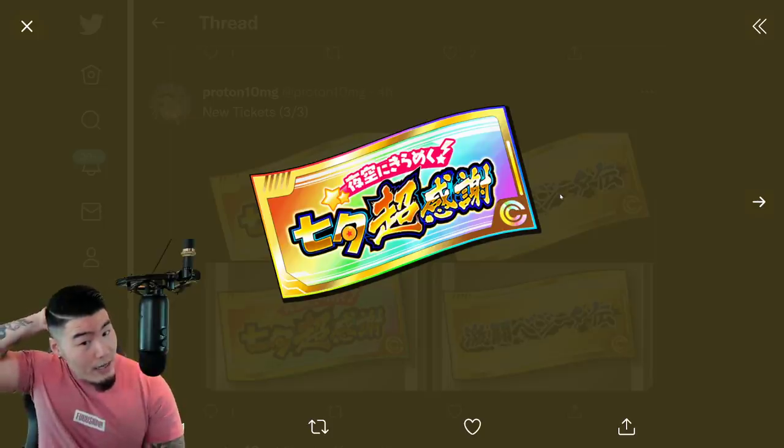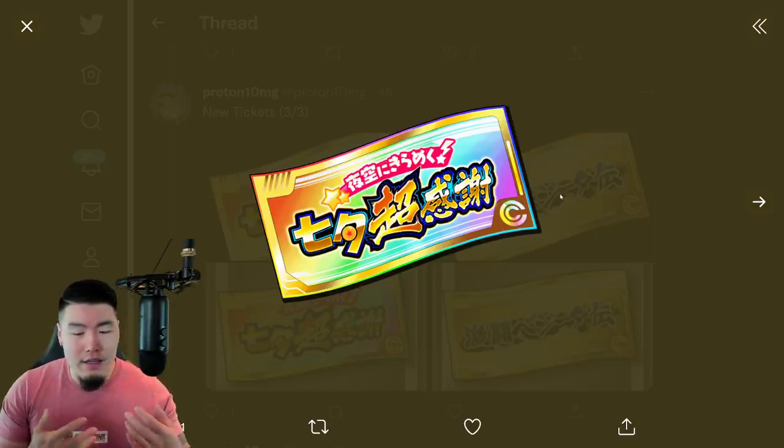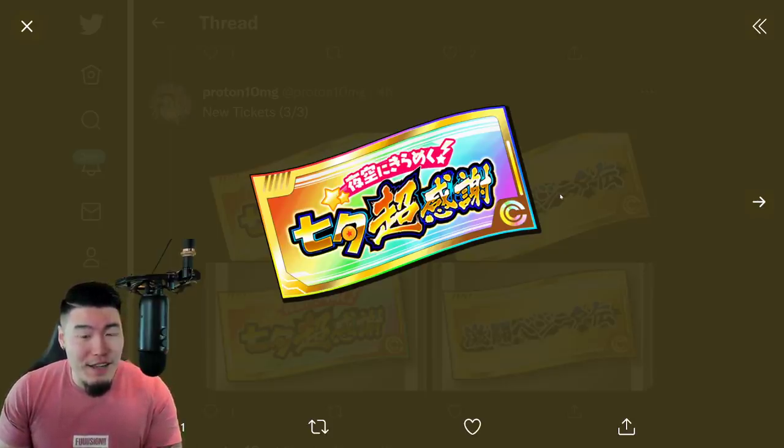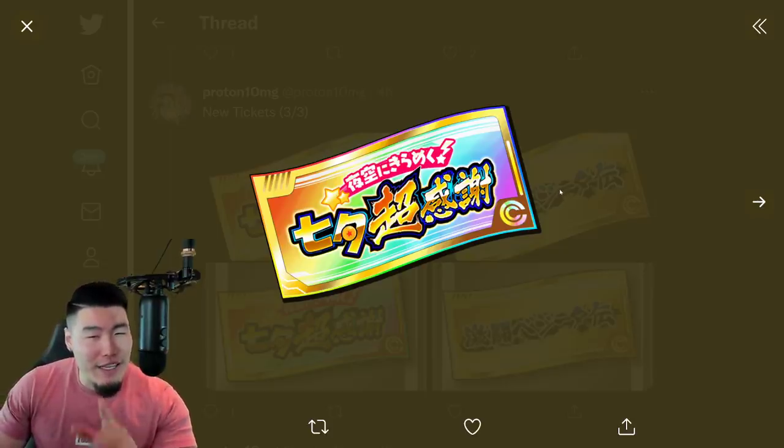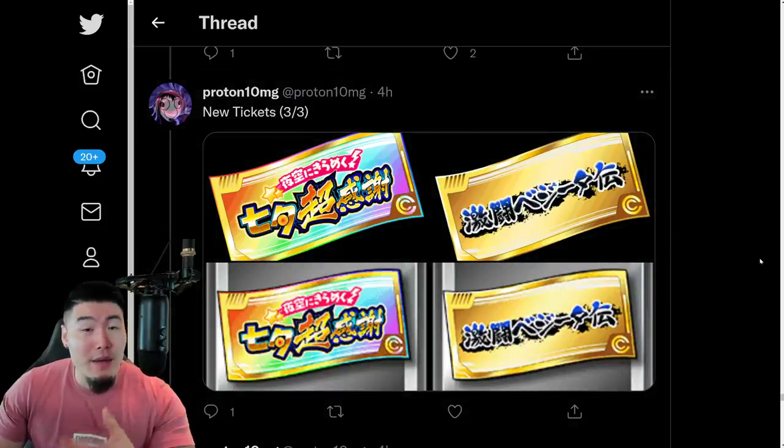Actually, this should be for the Thank You celebration banner, right? So that's the one with the UI Goku and the SSB Vegeta. So I guess we're going to be getting Rainbow Tickets — which is not a huge surprise because JP did get them, and I didn't think that they were going to shaft Global like that. So Rainbow Tickets probably coming soon since the Thank You celebration banner is coming in about a week or so.